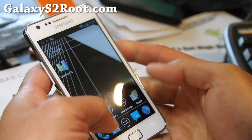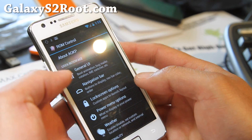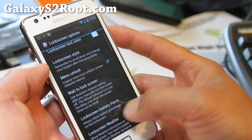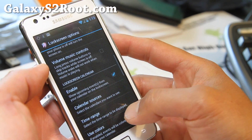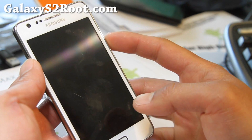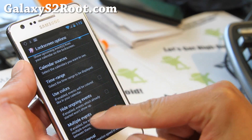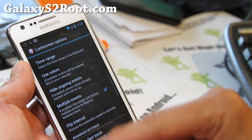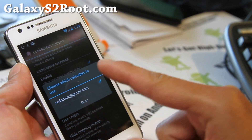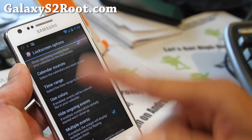Just mess with the settings — it's very easy to do. Go to system settings, then ROM control. It's under lock screen. You can enable the lock screen calendar so you know what you've got to do at three today. You can allow multiple events, and it will show all of them. You can also choose the calendar sources — I've got it set to my Gmail, which links up to my calendar on my phone. Highly recommend that.